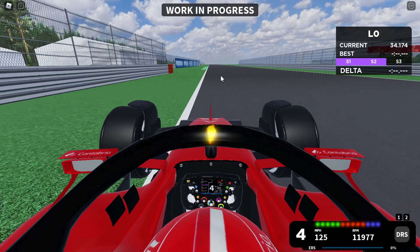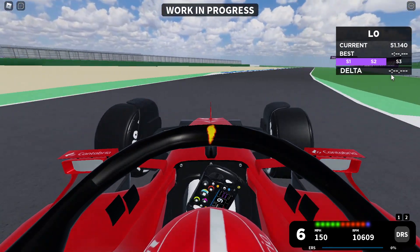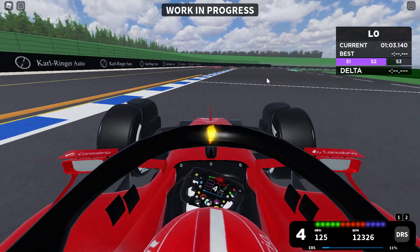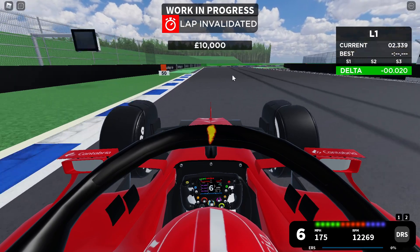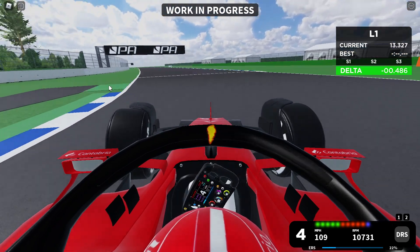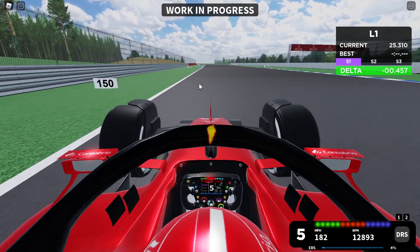I'm already feeling a difference on the front end and the straight line speed. The car just feels so much more nimble — I can swing it around corners a lot easier. We're going to get a purple sector two, but I need to lift here because I took the entry a little wide. If I tried to go flat out I would have gotten a corner cut. That's exactly the kind of thing that ends the lap — and of course we did get a corner cut. That was like a 1:08 something. The engine sounds are also a bit weird on the Ferrari, and I think the Haas and Alfa Romeo possibly have the same broken engine sounds. Hopefully they can fix it.